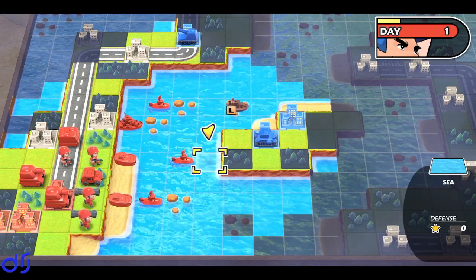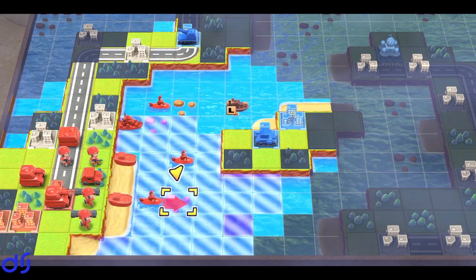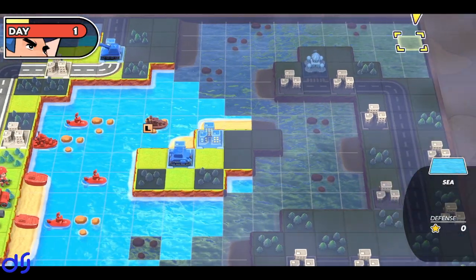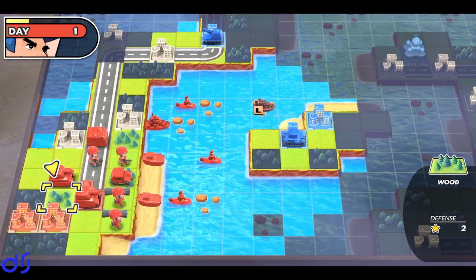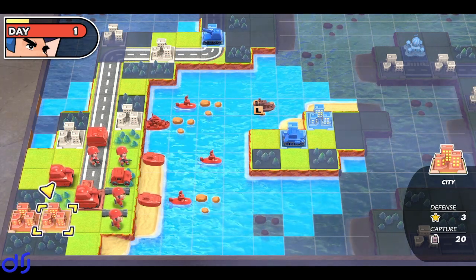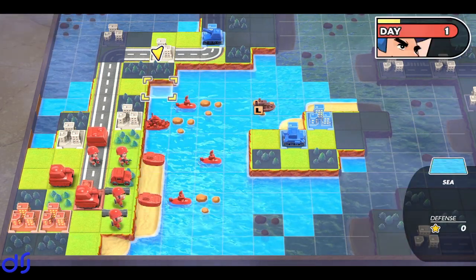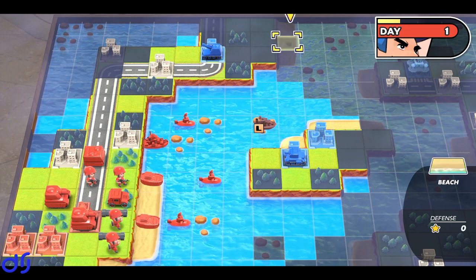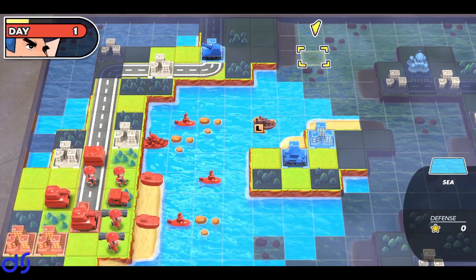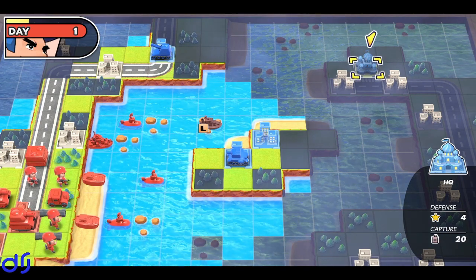Okay, interesting. Now, we do go through fuel pretty fast when we're submerged, so I'm not sure I want to submerge immediately. Okay, we don't have any bases, so we've got to work with what we have. We do have LSTs, or landers as they're called. Because of usual victory conditions, I think capturing his HQ might be the better way to win this one.